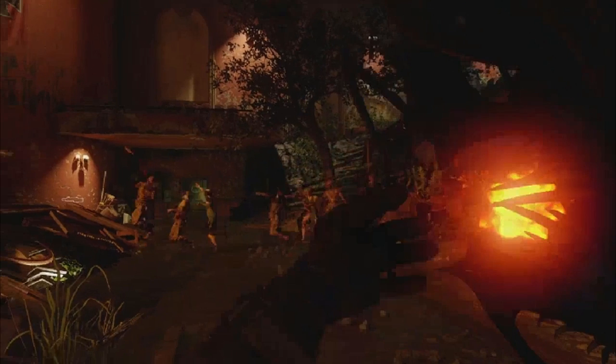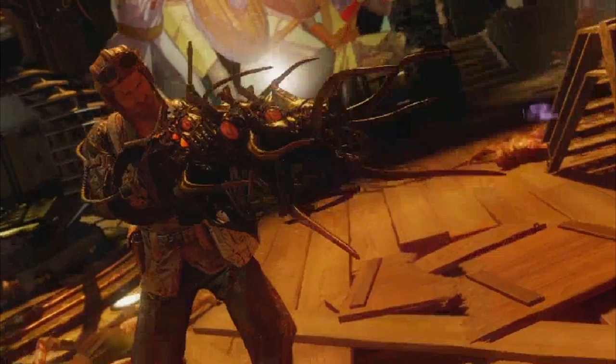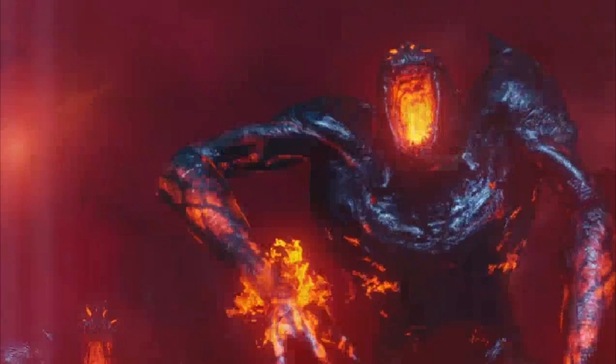We keep going and see Nikolai reloading the Wunderwaffe DG-2. It's great to see that return - it shoots purple as usual, sucks them in, it's fantastic. Hopefully in this map we can upgrade it, which we probably will be able to, which would be quite cool. Then it fades to red and we see a new boss.